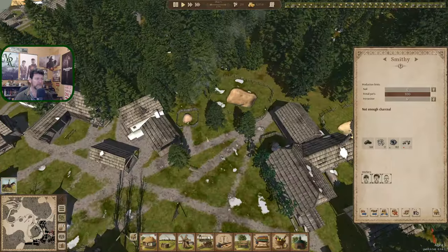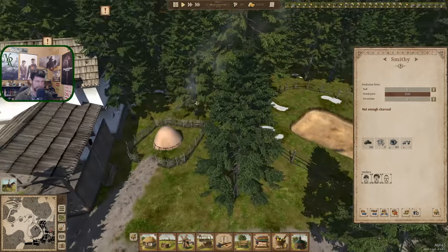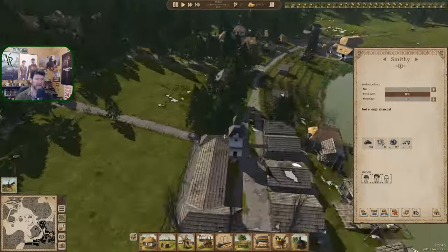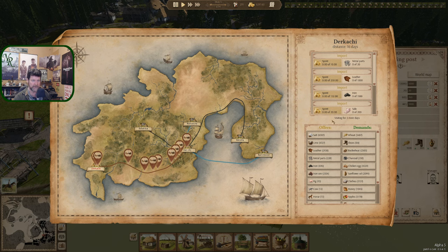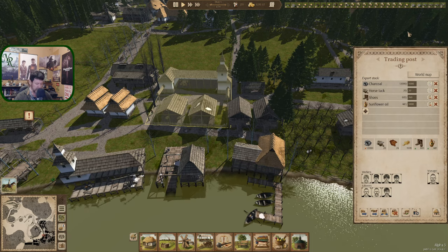I see a plume — yep, there it is, one burning. They would have gotten there eventually but we're just helping them out. Flower has left. You guys don't buy flower, right? You were trying to sell flower — that's not in the list. So that means we've got a house done over here.